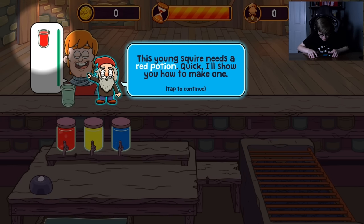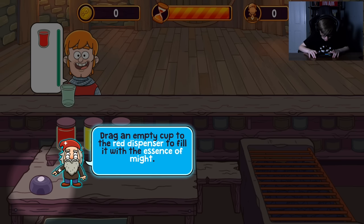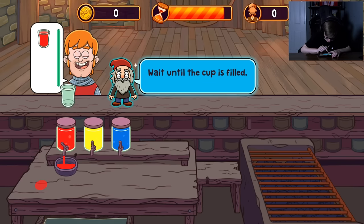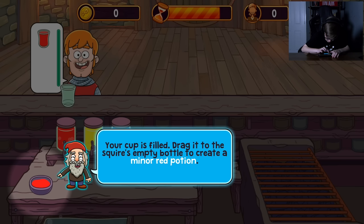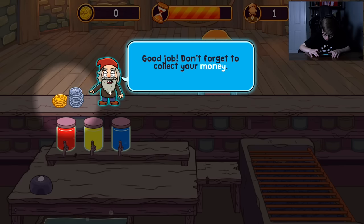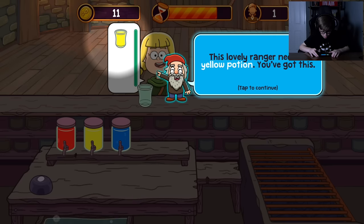This young squire needs a red potion. I'll show you how to make one. Drag an empty cup to the red dispenser to fill it with the essence of might. Place it here and wait until the cup is filled. Drag it to the squire's empty bottle to create a minor red potion. Good job — don't forget to collect your money.